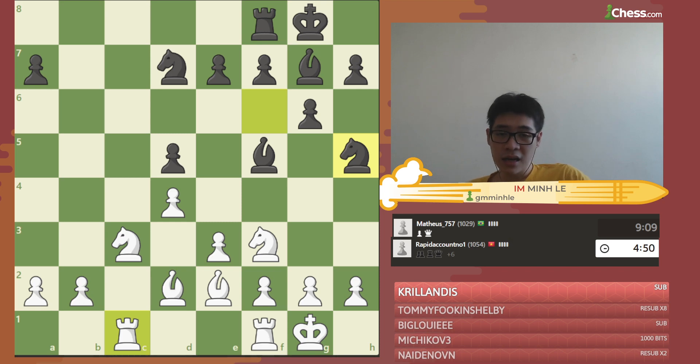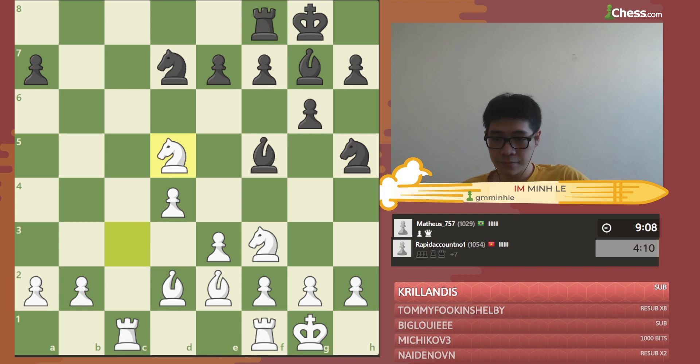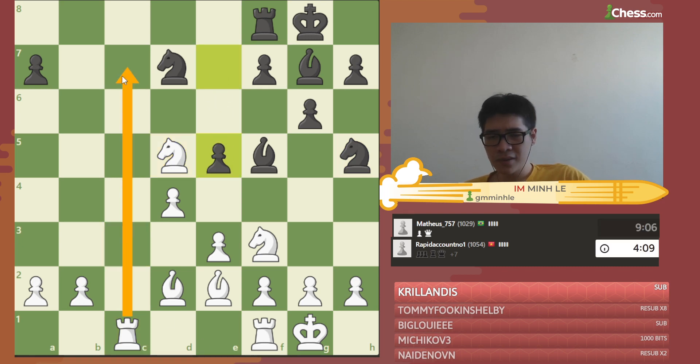Nh5 — once again another bad move. How can we exploit this? A very general and important piece of advice: before you make a move, please try to see if that piece is defending something, or if the square it's going to next is hanging. He makes the same mistake again — he forgot that knight f6 was actually defending the pawn. So now we can simply take that pawn and open up the c-file at the same time, making this simply a win.